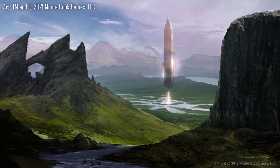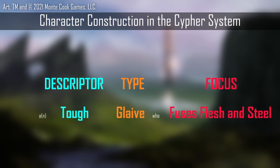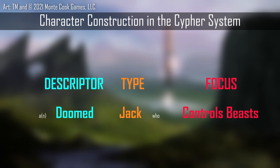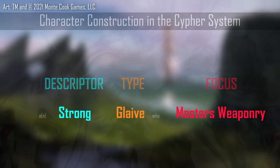In the Cipher System, characters are made up of three distinct components: descriptor, type, and focus. They combine to form a sentence such as 'a vicious glaive who never says die,' 'a charming wright who sees beyond,' 'a doomed jack who controls beasts,' or 'a mercurial nano who makes something out of nothing.' Character creation in the Cipher System is therefore as simple as constructing a sentence: you are a descriptor type who focuses.